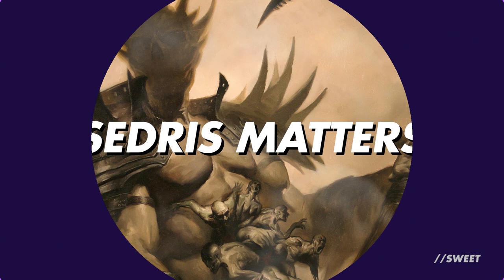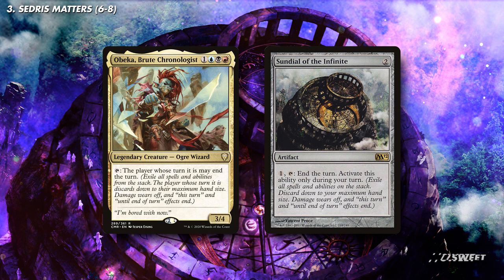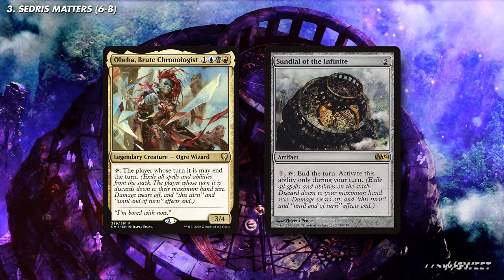This first section will go over how we can break that unearthed downside. First we have Beaker and Sundial of the Infinite, which both let us tap them to end the turn. You unearth your creature and then go to your end step, announce you're putting the unearthed trigger on the stack, and then tap one of these to end the turn. The exile at end of turn effect then fizzles and you get to keep your creature. One thing to note is that they will get exiled if they go back to the graveyard at a later point.